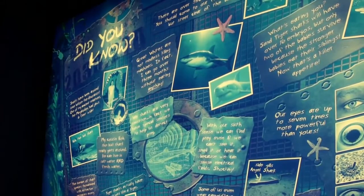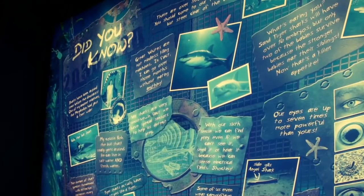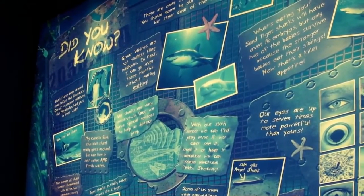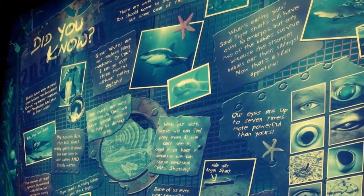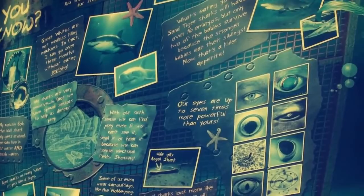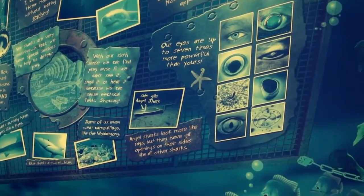Nemo and Friends Pavilion on the lower level in Bruce's room. We walked over to the second blue window on the right side of the room to look for this cool hidden Mickey inside of an oyster. It's at the lower right of that second window.